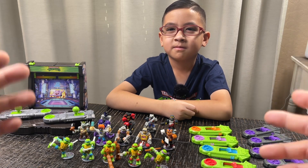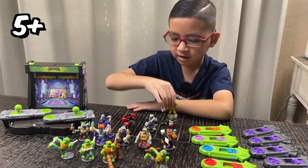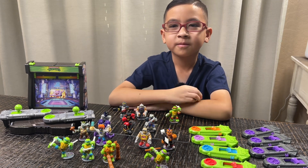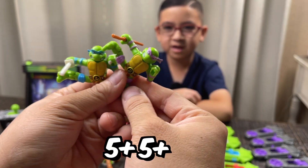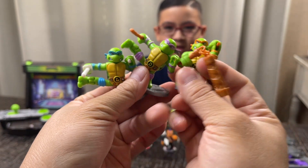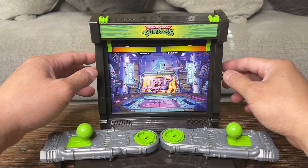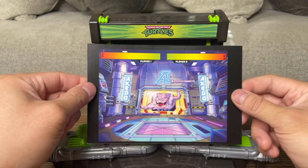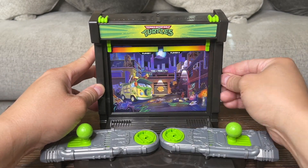Now that we know the rules, we're going to have a dad versus son battle. I pick Raphael, Shredder, and King Kong. Now it's my turn — I pick Leonardo, Donatello, and Michelangelo — the ninja turtles trio! Before we begin, there are four different backdrops: Krang's Lair, the Sewers, the Technodrome, and the Turtles' Alley Lair — that's the one we're going to use.